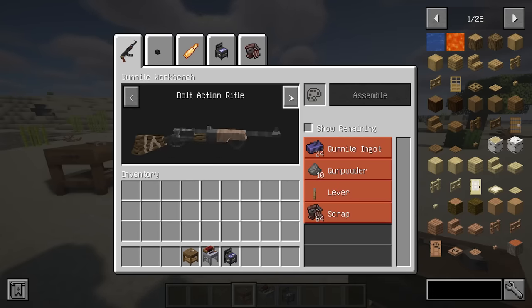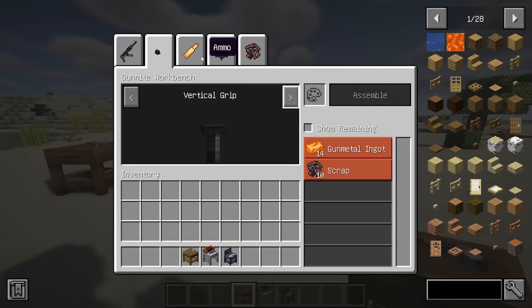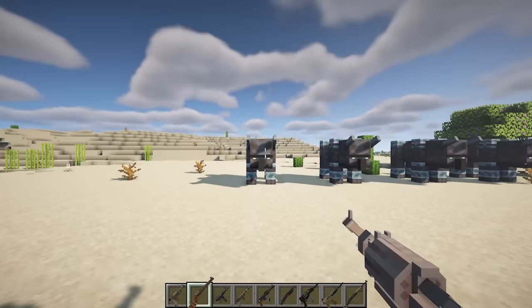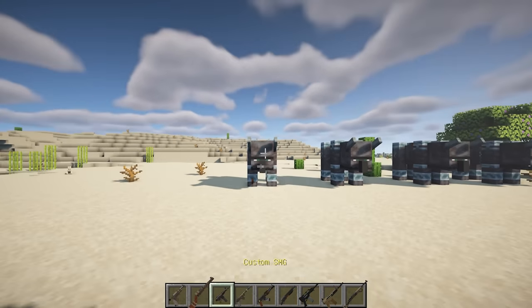It's crucial to note that guns and attachments experience wear and tear, with lower durability increasing the likelihood of jams. This design in Just Enough Guns ensures a semi-balanced experience that complements rather than overrides the core Minecraft gameplay.